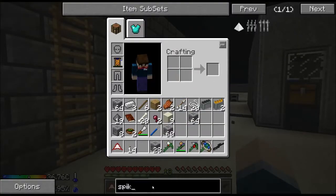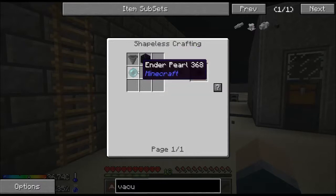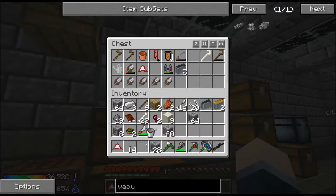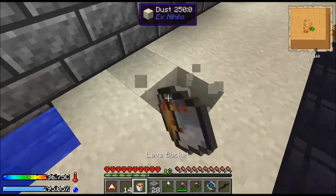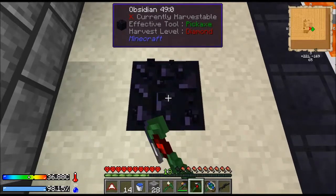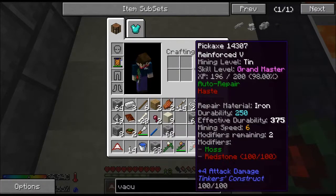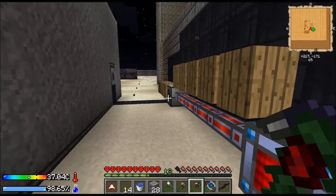We've got to get the stuff out of there. What does it take to make a vacuum hopper? We need a piece of obsidian. I can make one piece of obsidian — put some lava in... Mining level 10. That doesn't sound good. Well, we could make a new pickaxe. Let me see if I can think of a better way to do this other than making a pickaxe.